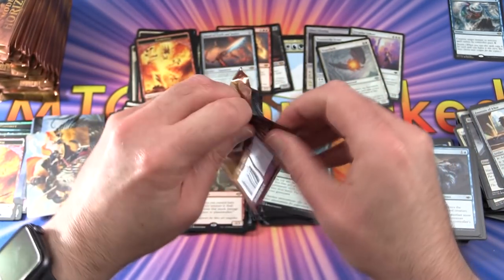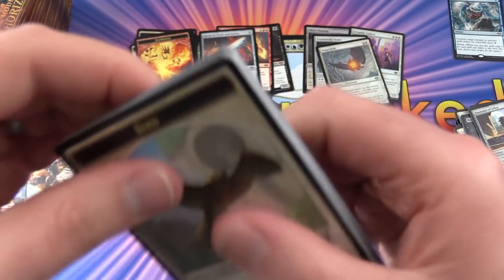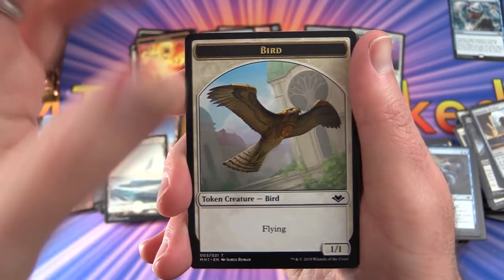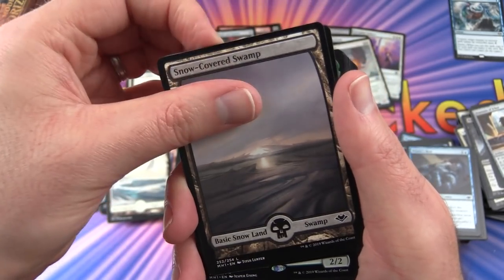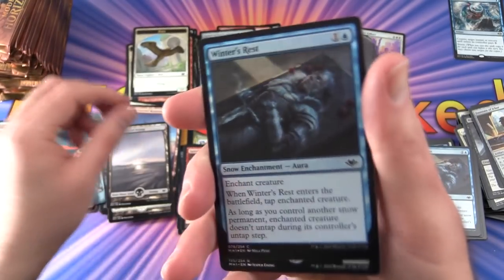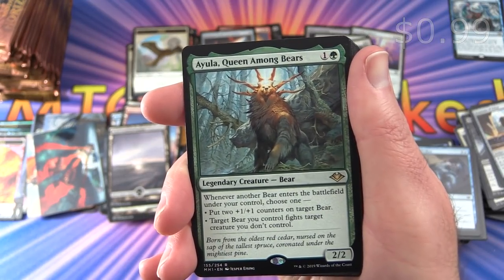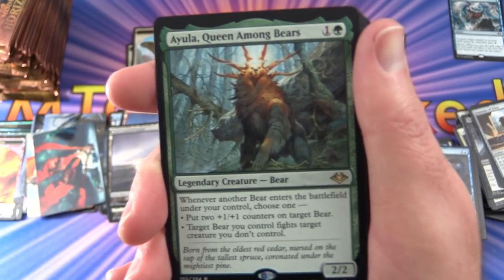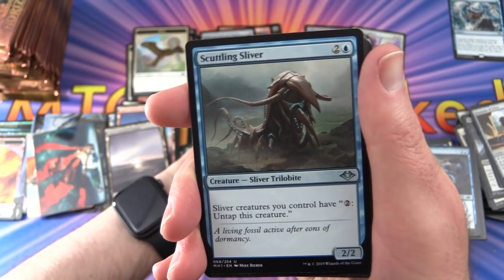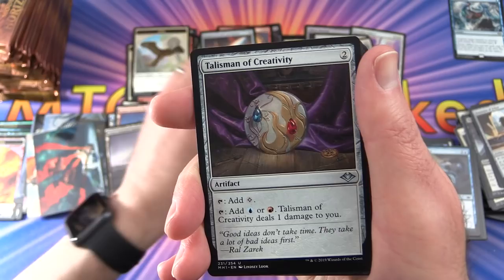Halfway point — liking that we have 36 packs instead of 24. Pack 18: A foil Bird token with unique artwork. Snow-Covered Swamp. A foil Winter's Rest and Eulah, Queen Among Bears — legendary creature, Bear, 2/2 for 2: whenever another bear enters the battlefield under your control, choose one — put two +1/+1 counters on target bear, or target bear you control fights target creature you don't control. So bear tribal is a thing! Scuttling Sliver, Lava Belly Sliver, Talisman of Creativity also pulled.